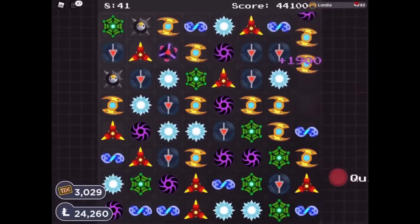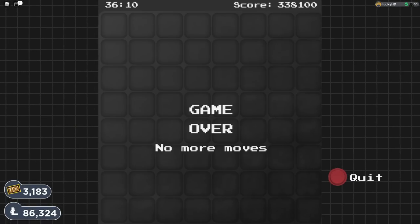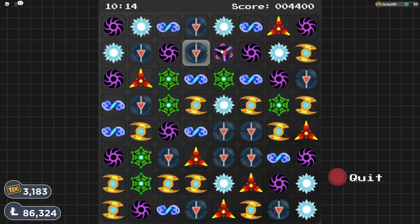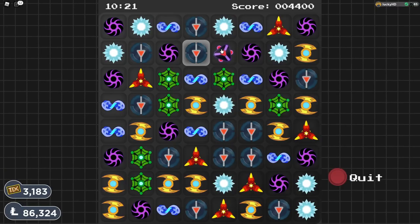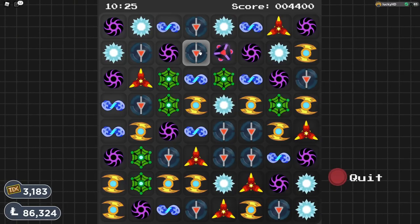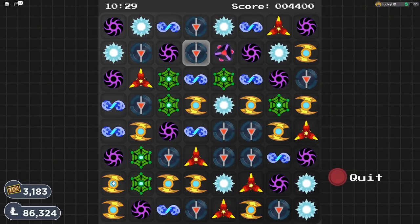Now, the most infuriating part about this entire game is losing your entire score. This can happen when there are no more switches left — so you have an entire board and you cannot move a single thing. The game will basically tell you you're out of switches, you're out of moves, you can't do anymore, and it'll reset your score and you have to restart it all over again. So how do you combat this? My tips are basically going to be to always have a switch possible.